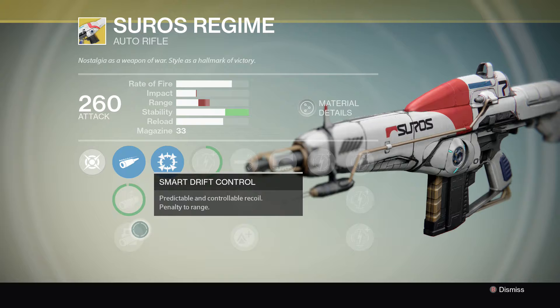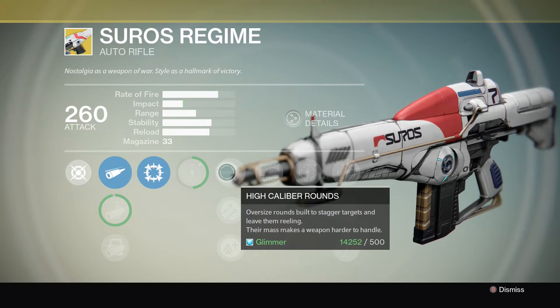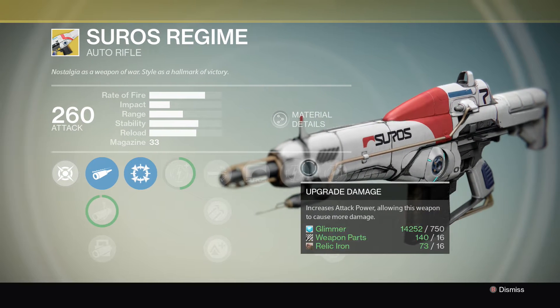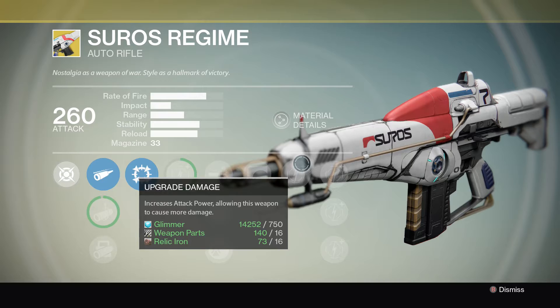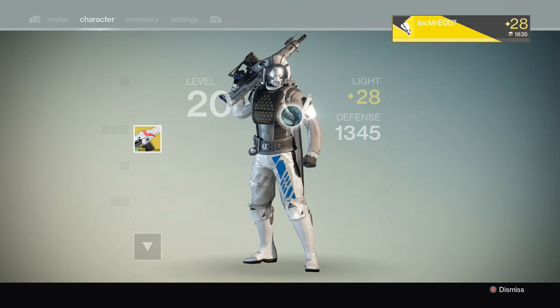Smart Drift Control, Focus Fire, upgrade damage, High Caliber Rounds, Hammer Forged, Lightweight, Suros Regime upgrade damage, and upgrade damage. The upgrade materials are Relic Iron and Ascendant Energy. Boom, now let's see what this bad boy does.